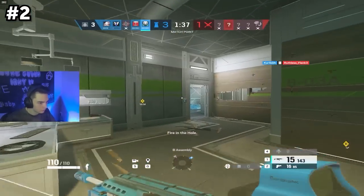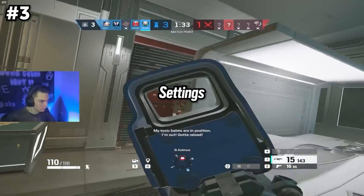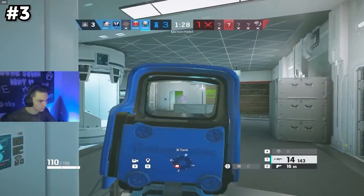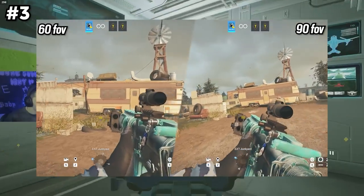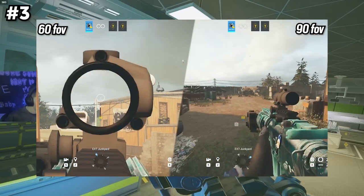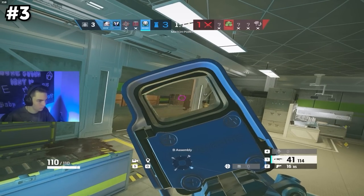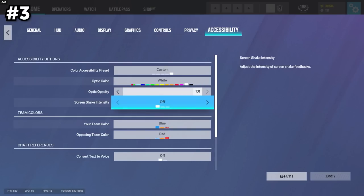Before you even start playing the game, it's really important that you have some of the basic settings out of the way. I have a full-length settings video going over each option that I'll link below, but here are some basics to look out for. Check out your FOV as the default is 60 — I would avoid playing at low FOVs, so try to play around with this to see what works best for you. I personally play on 84 FOV. It's also important to make sure that your shadows are set to medium in the video settings tab so that you get dynamic shadows. You'll also want to turn off screen shake in the accessibility section.